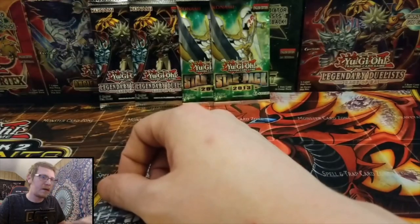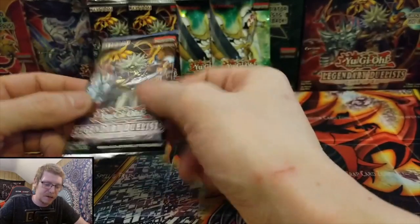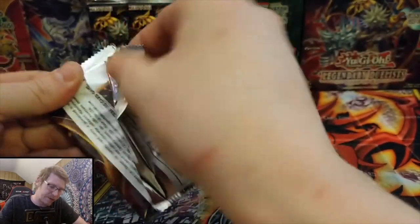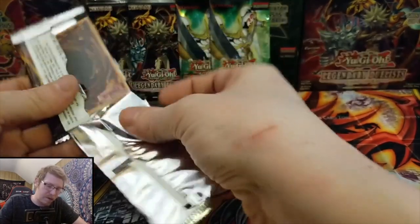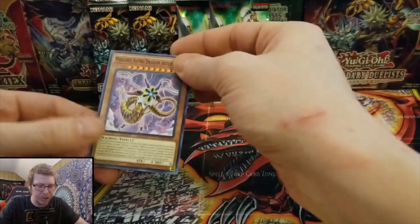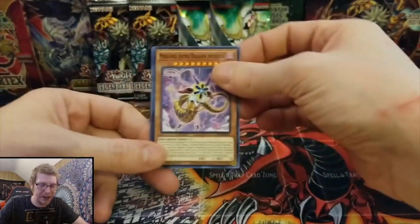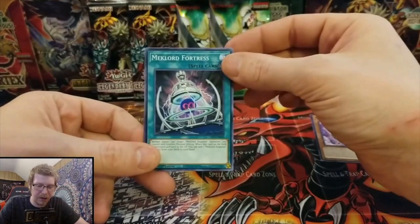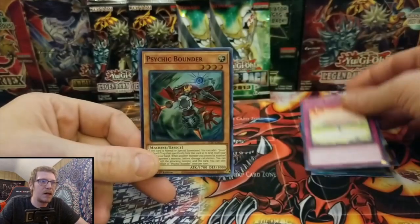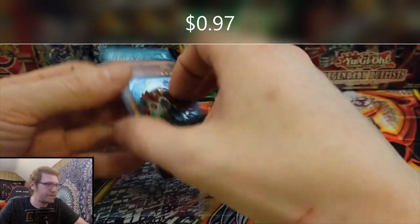I'm going to give you guys a little treat — I'm going to open one of these heavy packs and I don't know if it means anything, but I got them and they said they were heavy, so I'm going to open one in Rage of Raw and see if we can pull a ghost. Mech Lord Astro — it's a butt worm. Mech Lord Fortress, Psychic Shockwave, Psychic Bounder. That's it guys.